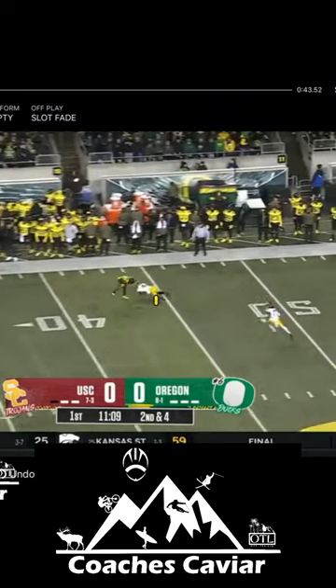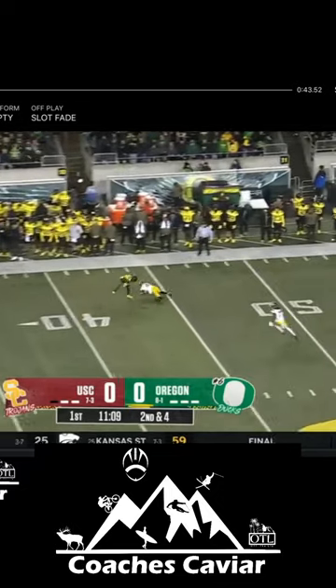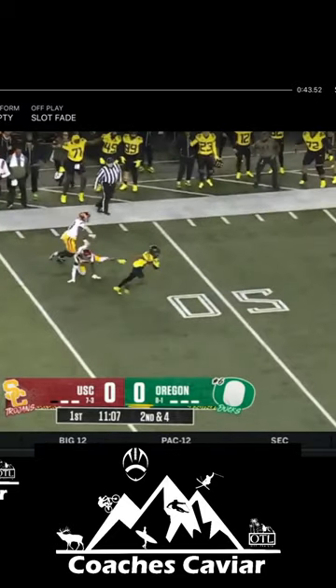Great adjustment by the receiver, but really poor adjustment by the DB trying to play man-to-man. He slips and falls — like USC was known to do this year. Now they're rolling on the single-high safety, nobody else is left, and the receiver makes him miss. They end up scoring on this play.